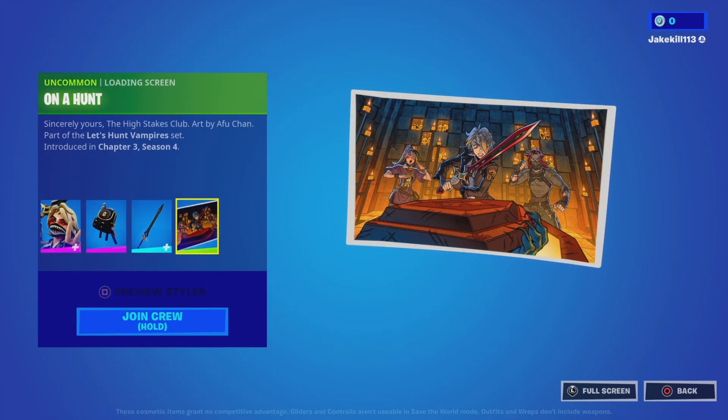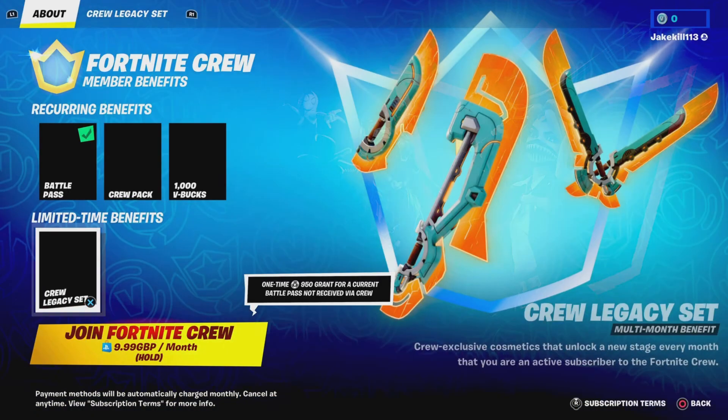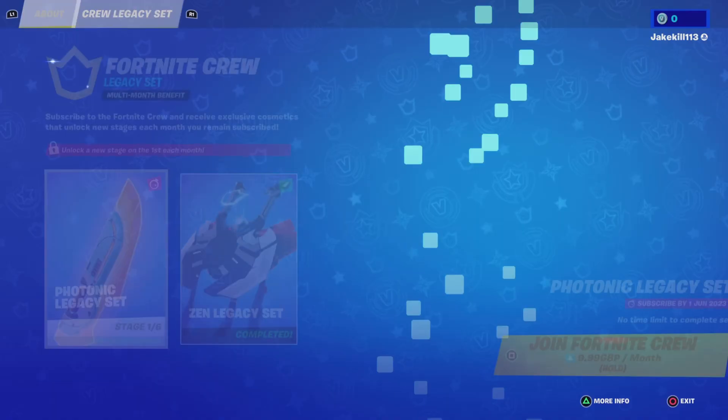And then you get the launch screen on a hunt, so you get that which is pretty cool. And then you get a thousand V-Bucks and you get the crew like, as said.